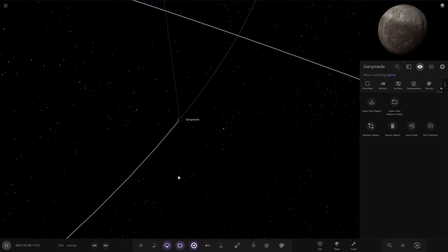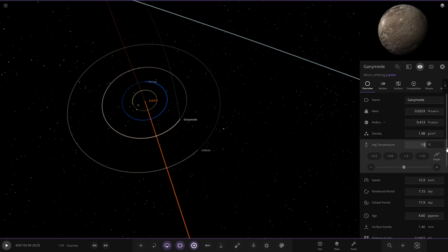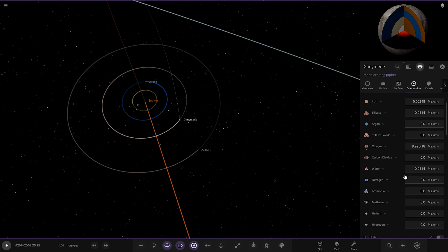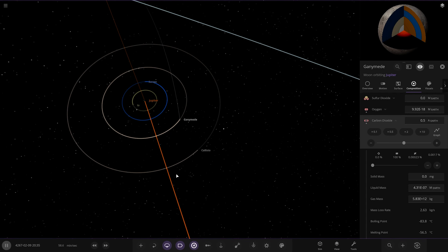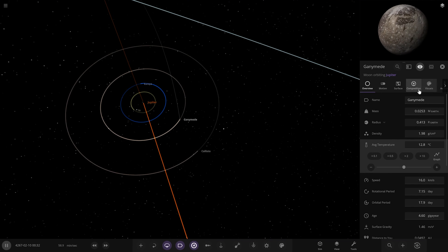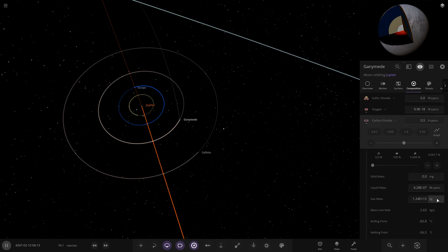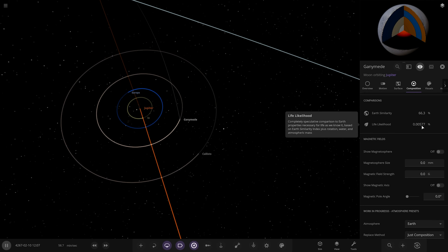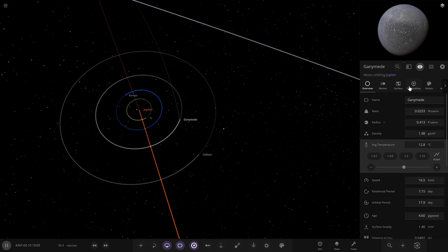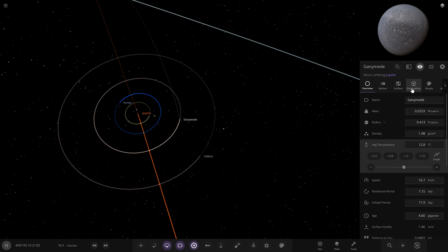Right, there you go — fresh Ganymede spawned in, looking good. Let's go again. Interestingly, it's not frozen this time — that's weird. 10 degrees, yes. Composition — I want to add one layer of carbon dioxide at 0.5. There you go, play. It's already at 10 degrees and you can already see something's kicking off. There's an atmosphere generating there. And because Ganymede does have water, that's showing on the generated object already.